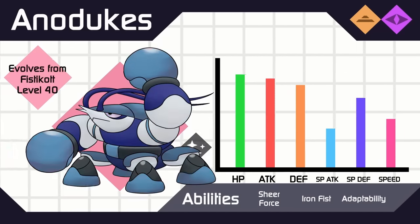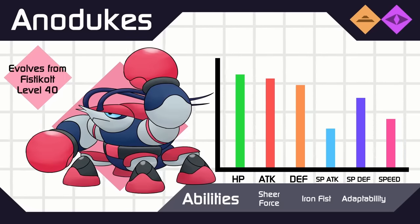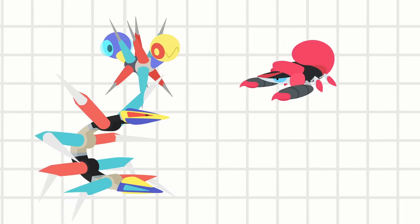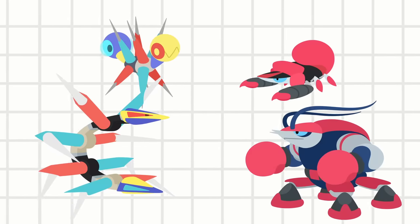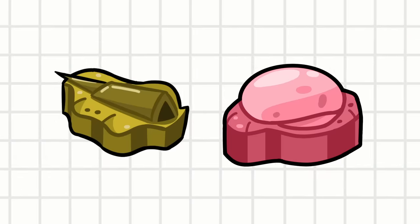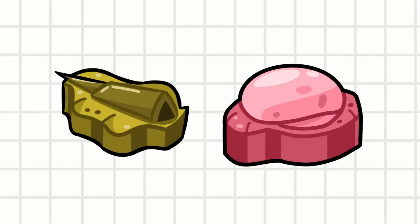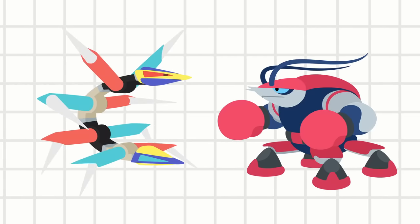Anodukes are slower but more offensive than Halodrome. So overall I've got a fast support mon and a tanky puncher as my fossil pair.